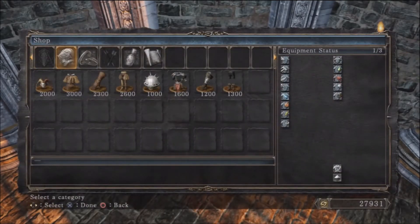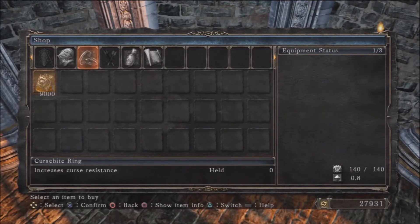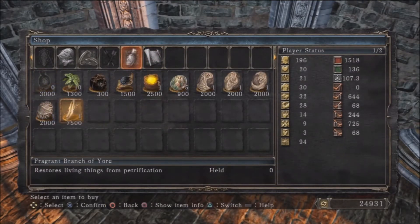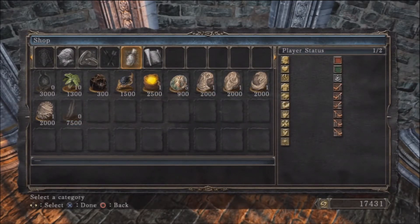He also sells some Humanity, some armour like the Jester Armour, a Cursebite Ring, some carvings, and some spells. He should also have a Fragrant Branch of Yore — 7,500 souls — which is used to un-petrify things that we're going to use later on in the game.